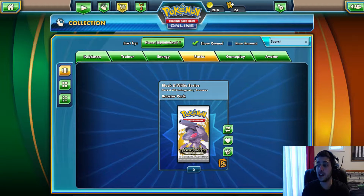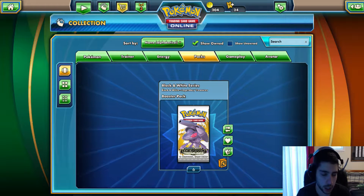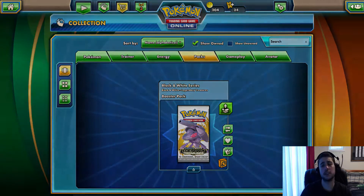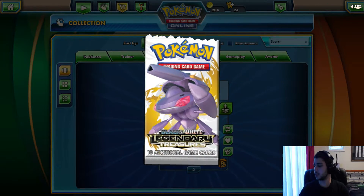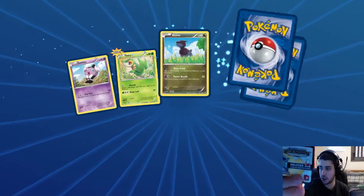Alright guys, this is the last part of the pack openings. Welcome to the TCGO pack openings. We only have 6 packs to go. I can take this one maybe a little bit slower than I have been, so let's go through them. Last ones - no more of these legendary packs to open up, no more Legendary Treasures.